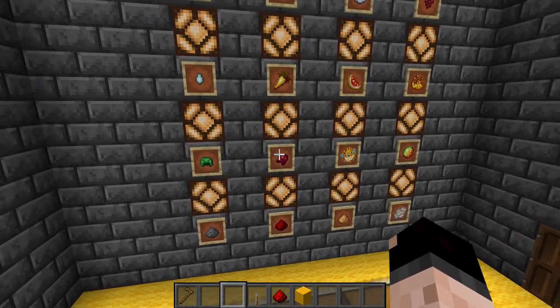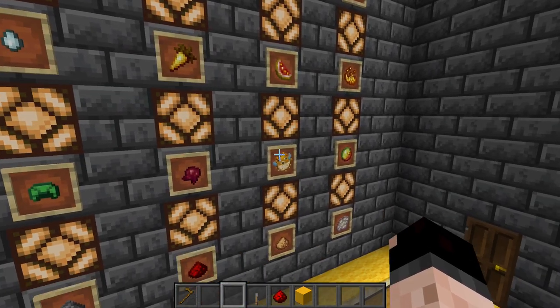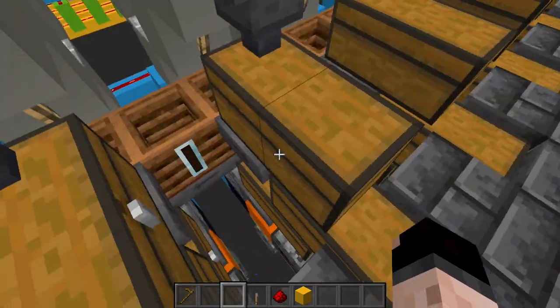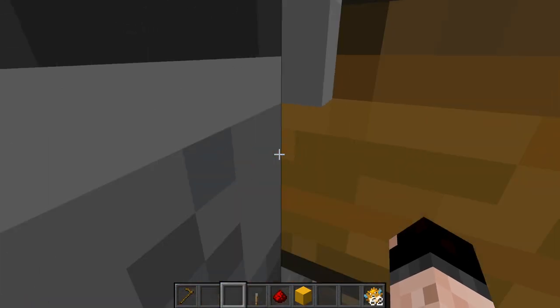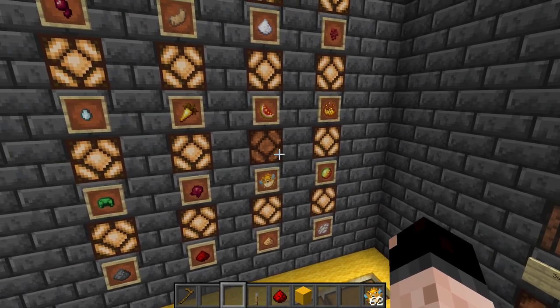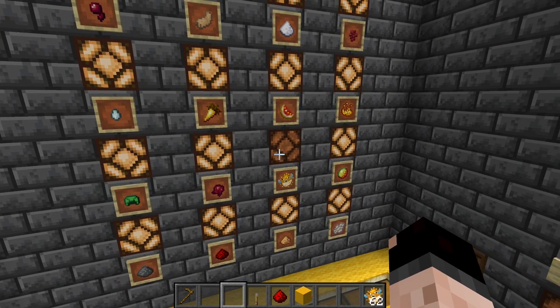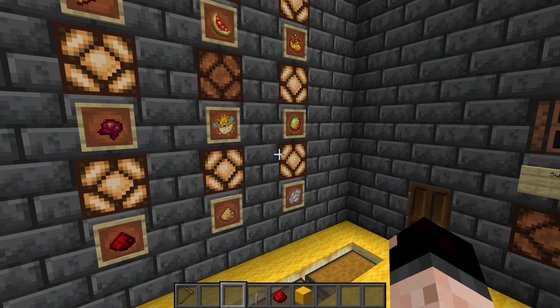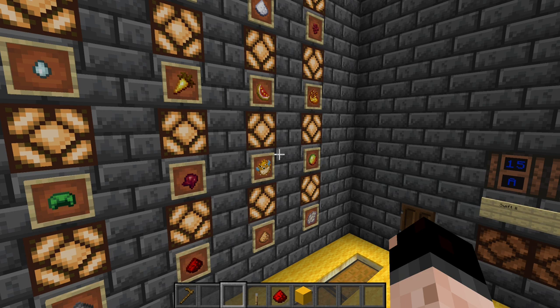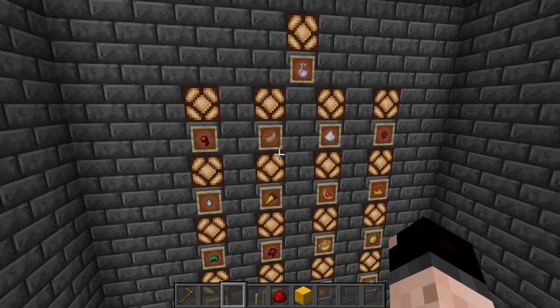First up we have this indicator panel to show that when the lamp is on, we have at least one of that ingredient ready to go. So for the puffer fish here — if I find the slice for puffer fish and take out all the available puffer fish — when I come back to the wall, that lamp is going to be off, indicating I don't have that ingredient available. I'll put it back in, it shoots back into the water stream, the item filter sucks it in, and the lamp turns back on to show we have it in stock.